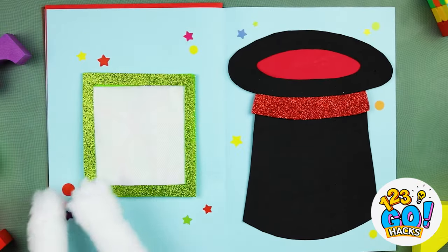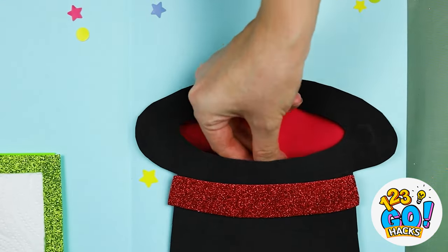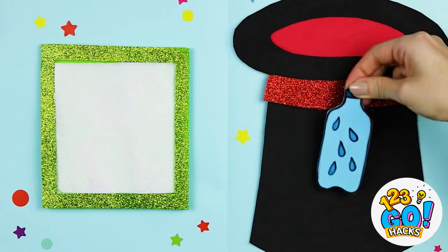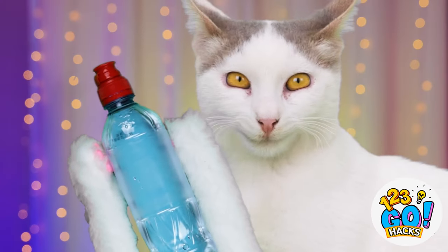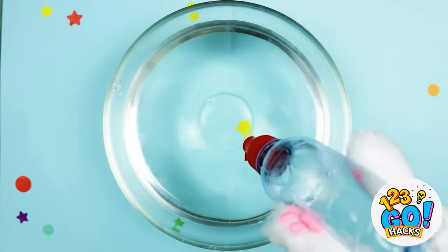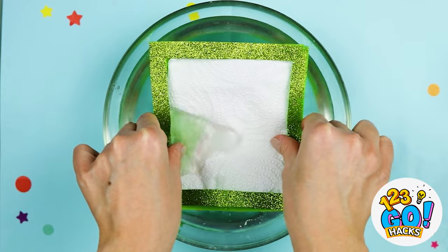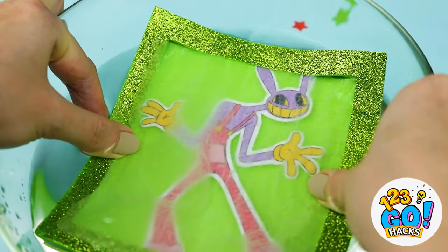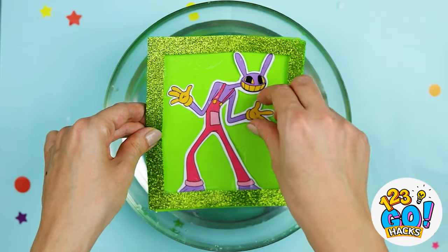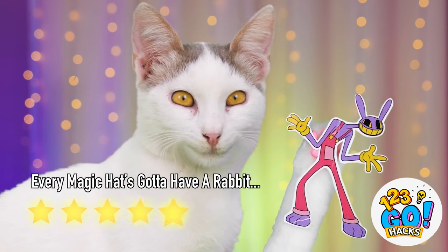Looks like it's time for the magic act. A water bottle? And look! We've got ourselves a real one! Let's pour it out. And put the square in for a surprise. Look! It's Jax! And he's out of that box! Let's give this circus a round of applause.